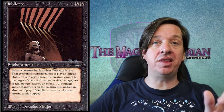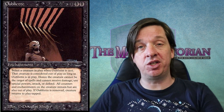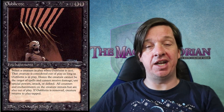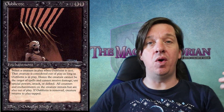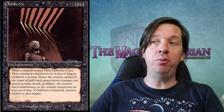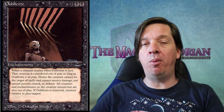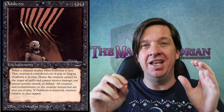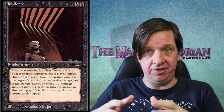Oubliette was created all the way back in Arabian Nights, and pauper players have been clamoring for a reprint of this card for decades. We're going the historical route — I'm going to show you the older version and move up to the Masters version. What's really cool about this card is, if you remember the Avacyn video I did a few days ago, the Oubliette artwork almost feels like we're working in reverse.